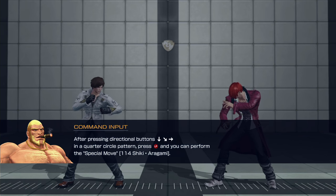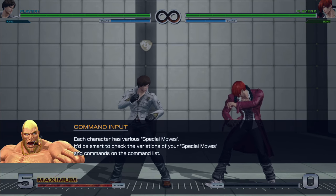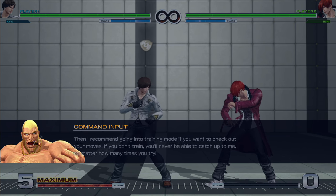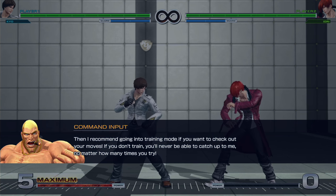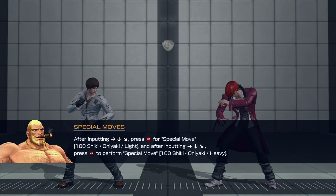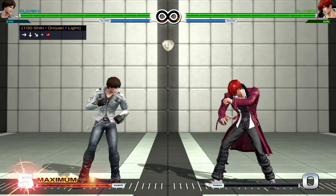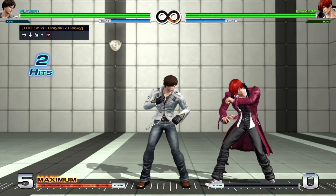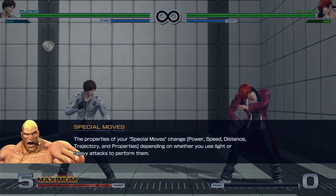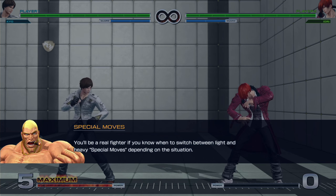Each character has various special moves — it would be smart to check the command list. The properties of your special moves change depending on which attack button you press last. After inputting a dragon punch motion, press light punch for the 100 Shiki Onayaki, or heavy punch for the heavy version. The properties change in power, speed, distance, trajectory and other properties depending on whether you use light or heavy attacks. To be a real fighter, know when to switch between light and heavy special moves.